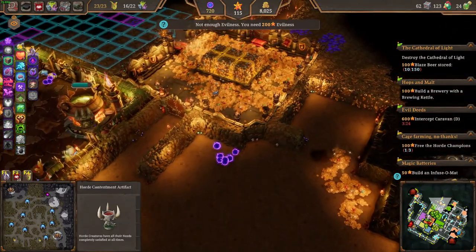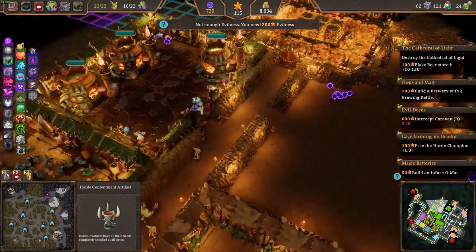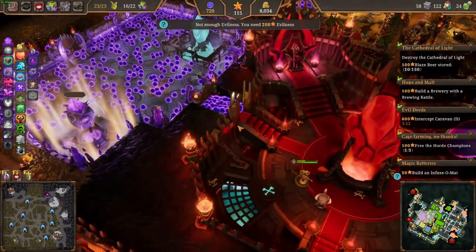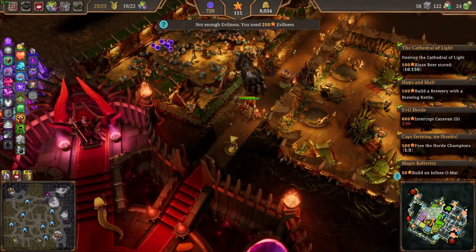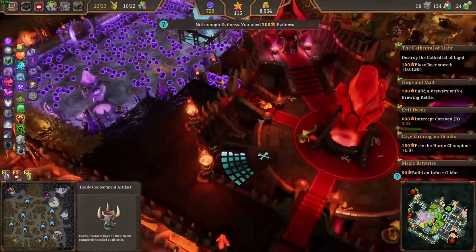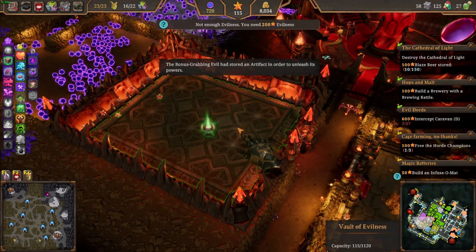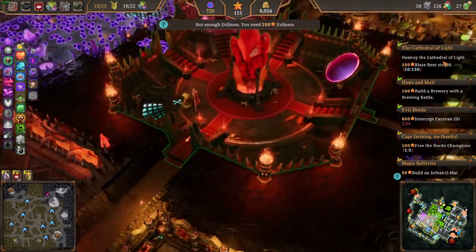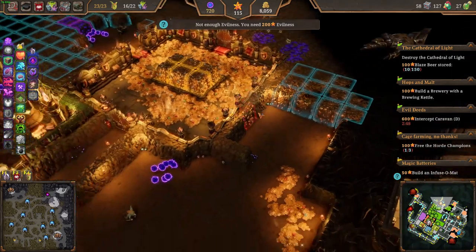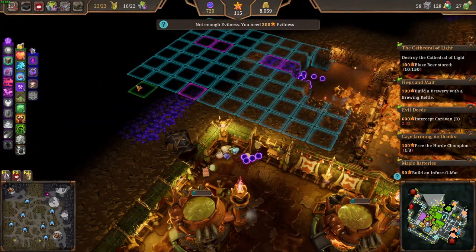Happy days, well I don't know what to do with that artifact — all creatures have all their needs completely met and satisfied at all times. Apparently it goes in the evilness room. Good, because that's where we stored the other artifacts, so if you ever get any artifacts that's where they go. All their needs are met, but I still want to build a training room regardless.